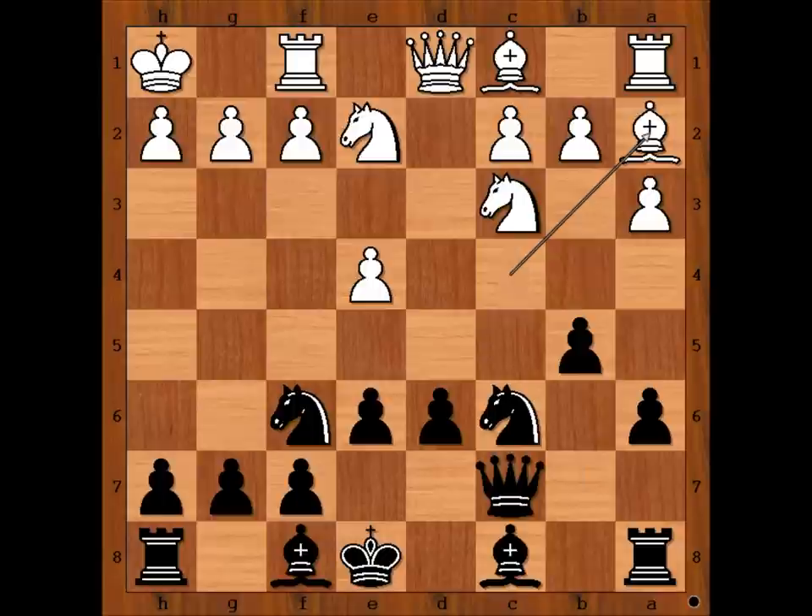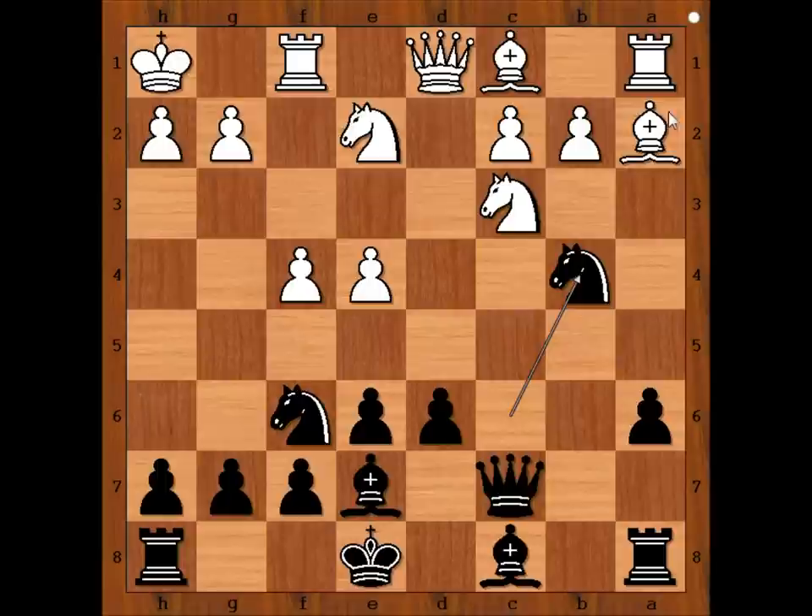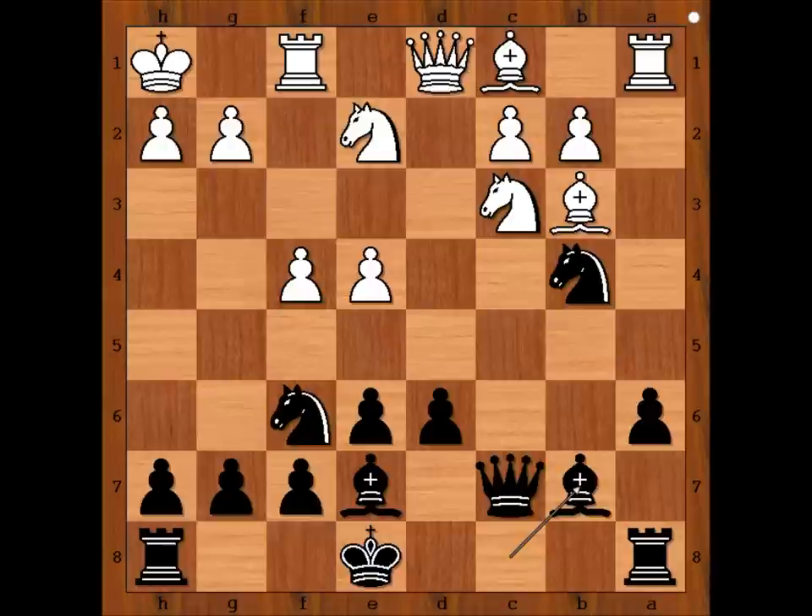b5 attacking the bishop. Bishop to a2, bishop to e7. Black is ready to castle kingside. f4. Michael Dougherty played b4 attacking the knight. Knight takes on b4, knight takes on b4, threatening knight takes bishop. Bishop to b3, preserving the last bishop.